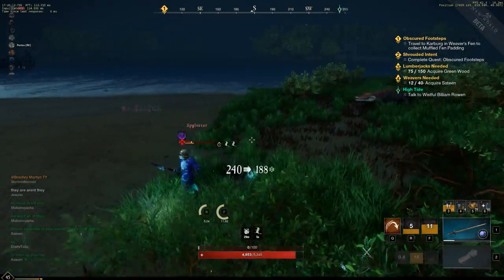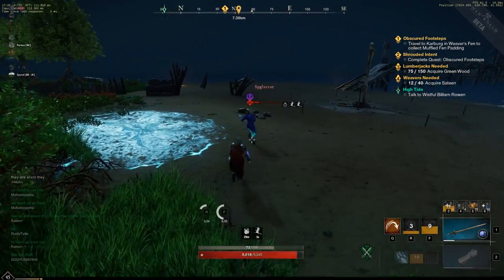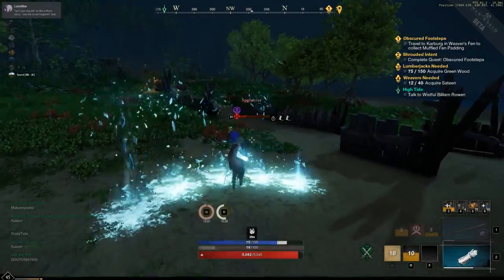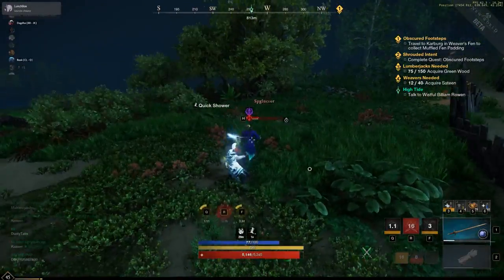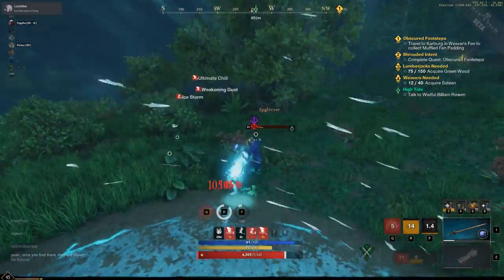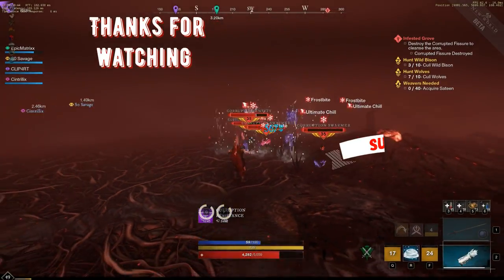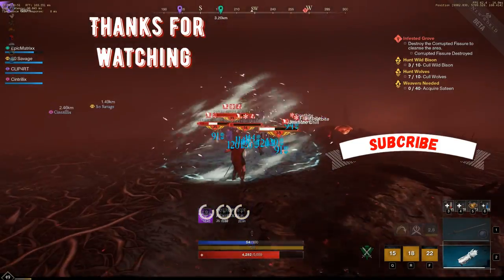We're just dueling it out. I used my Riposte to block a couple of his auto attacks. I'm dropping Ice Shower on him, rolling, and staying right on top of him because he just wants to keep his distance and kite the whole time. I try to use Ice Shower to stun him but miss, then I use Fletch, get some big damage on him, and finish him off.